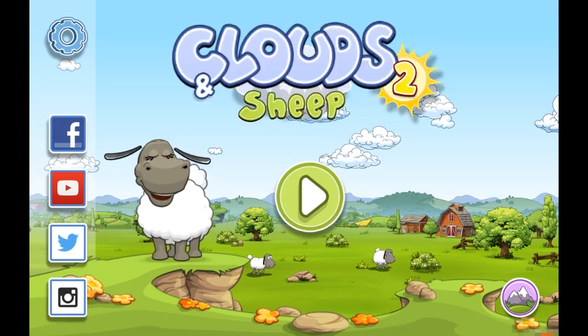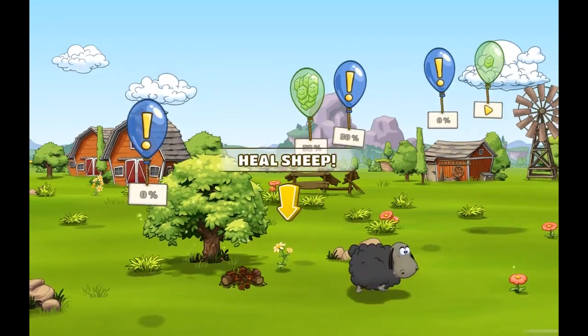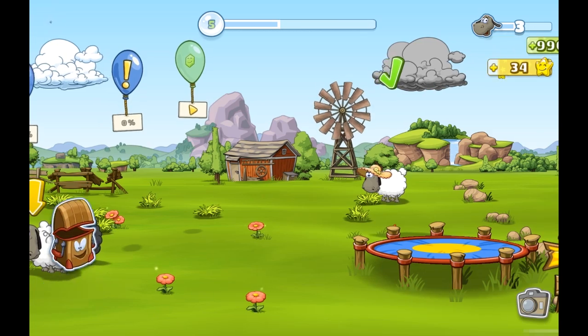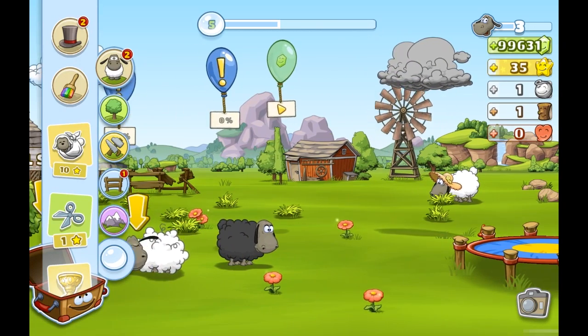Let's first have a look at our save game and go in-game. So here we are — a little pasture with three sheep and nothing special. I have 35 stars, some wool, some wood. I'm at level 5.